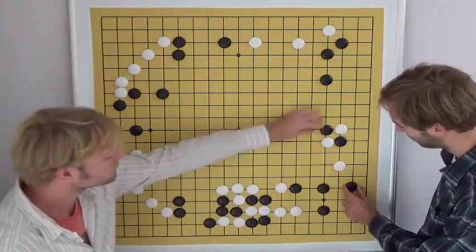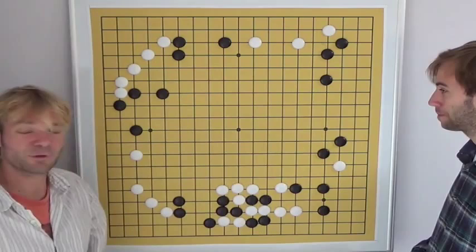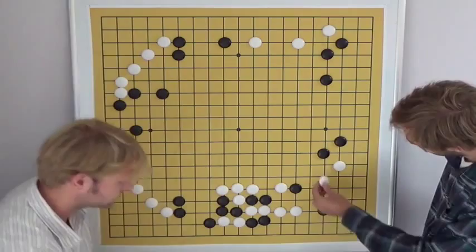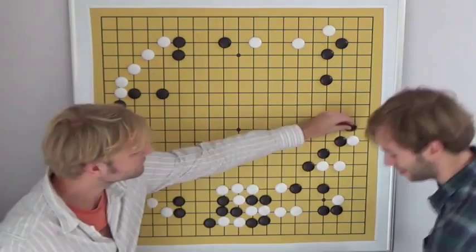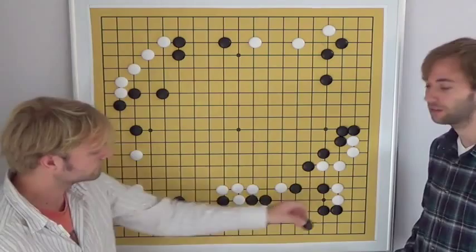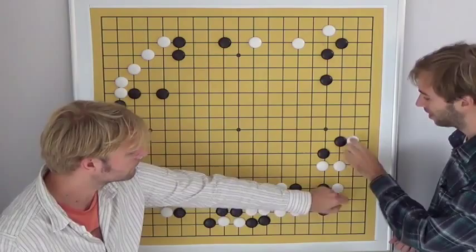Black can also consider trying to capture the stone — this is a typical move to put as much pressure as possible. However, white can make life in the corner by playing on the vital point, then going up. Again, a sliding keima on the second line makes a base and creates eye shape in sente. White can then come back to make life. This group is already alive — black still has to come back to fix his cutting point, and white can make two eyes. So putting maximum pressure on white at this moment is not optimal because white cannot be killed.